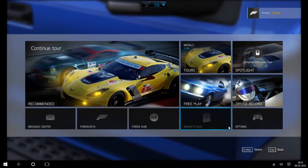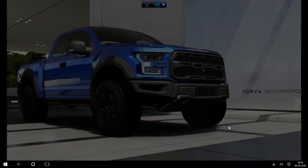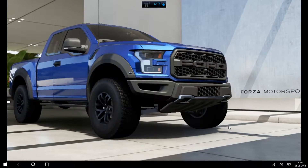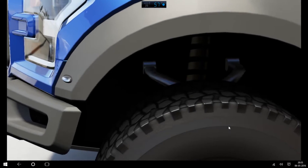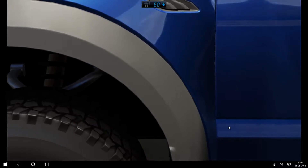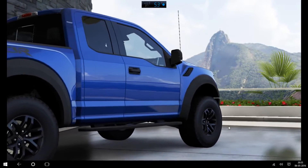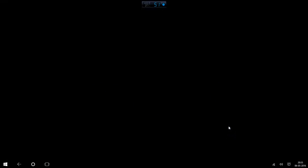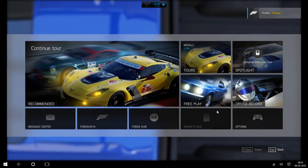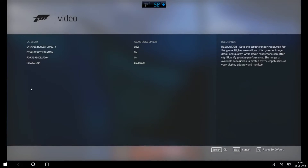Hello everyone, welcome back to another benchmarks video. In this video I will be benchmarking Forza Motorsport 6 Apex. Forza Motorsport is the first game to introduce the dynamic settings feature — a first-of-its-kind feature which helps you get the desired frames you want. If you want 30 you will get 30, no hassle, nothing to worry about. If you want 60, just keep the setting at 60 and you will get 60.